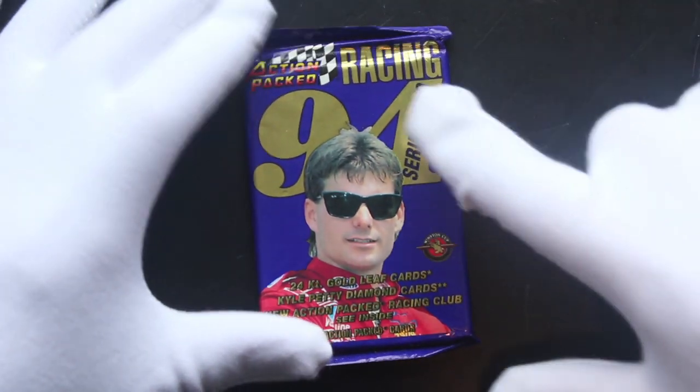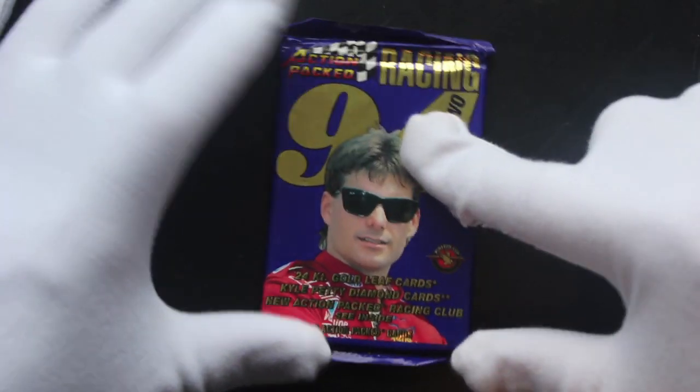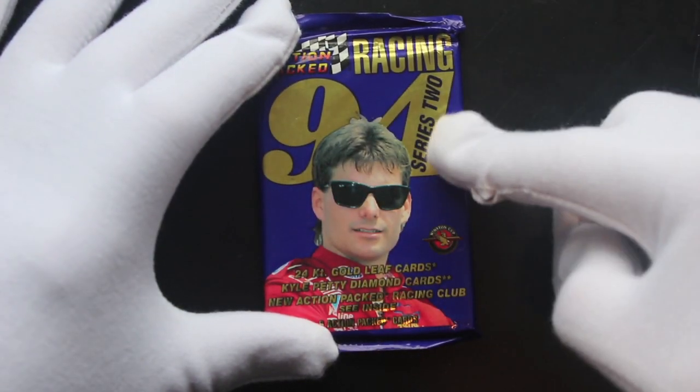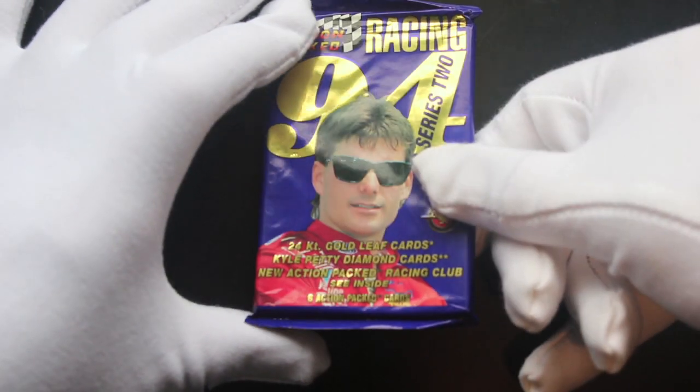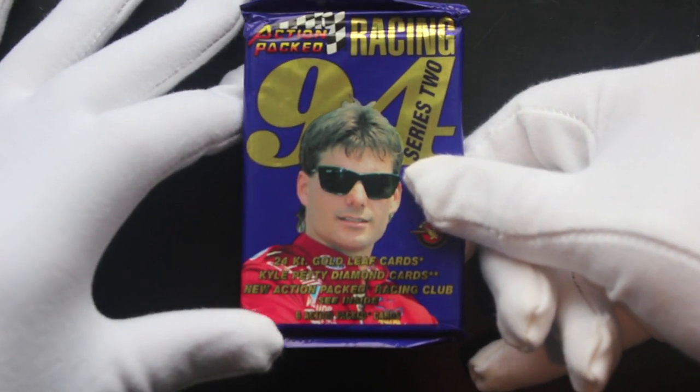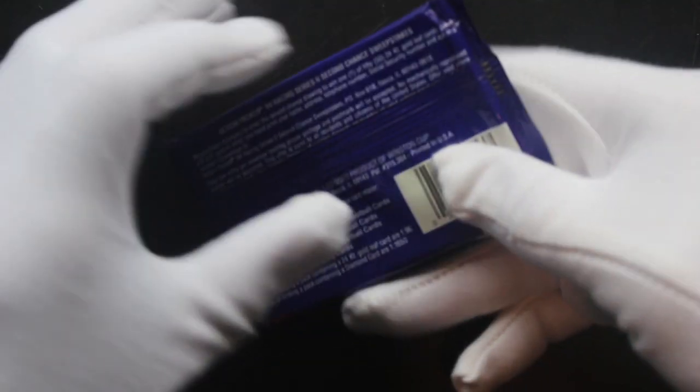Hello, it's me, Trading Card Tony. For another episode today, we've got Action Packed Racing 1994, that's Series 2, 24-karat Gold Leaf cards, Kyle Petty Diamond cards, new Action Packed Racing Club — see inside — six cards.